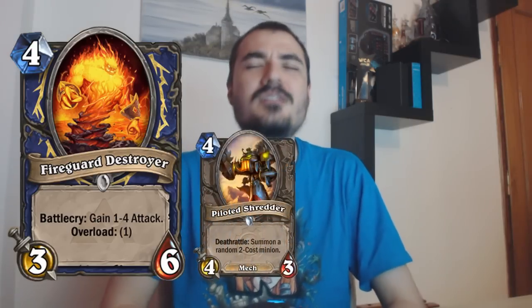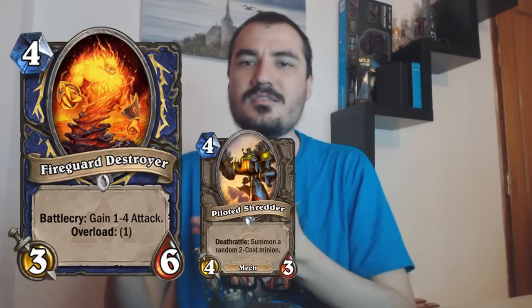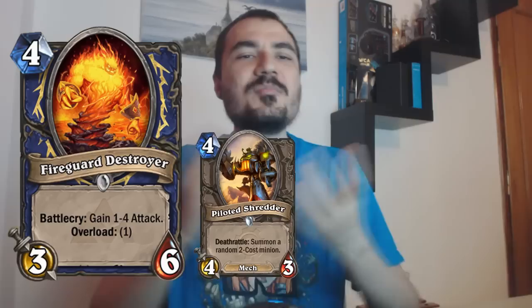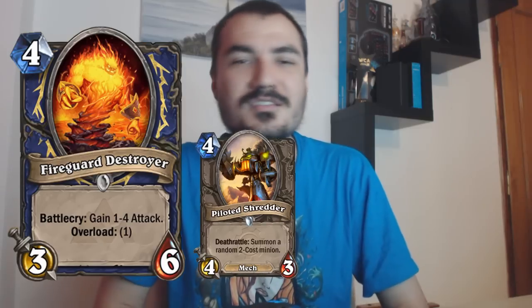I've been running some Deathrattle crazy combo Shamans and this card is not that good in those. The Overload actually screws with combo decks more than others, and in that deck it's competing with Piloted Shredder — a card that really does compete with the Fireguard Destroyer. Piloted Shredder is the four drop of choice in every other deck in Hearthstone right now because the card is generally overpowered. Out of the Piloted Shredder, you're generally going to see a 2-2.